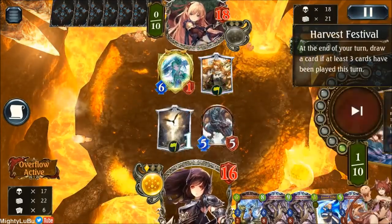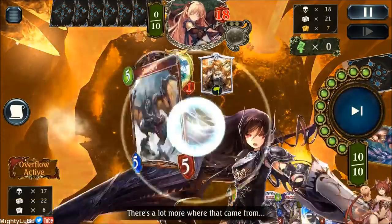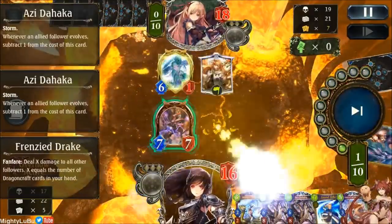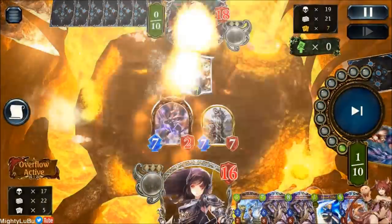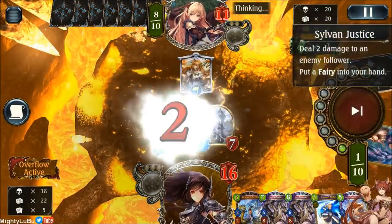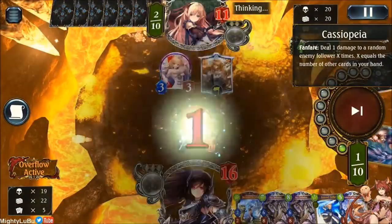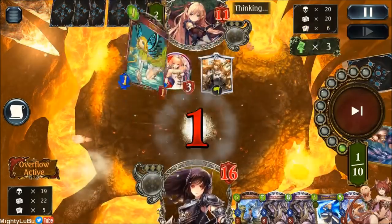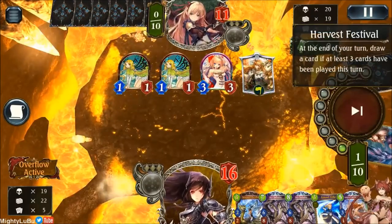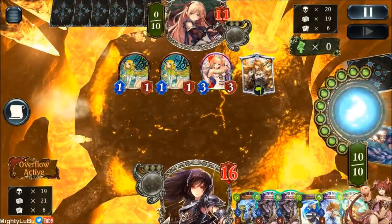Why did he just bring back Eren? I mean he could have brought in another ward — could have been pretty useful. We're going to go for damage here, kind of pressure him down with the 7-7s, into the face we go. He still has more answers — Cassiopeia. He has cleared over 30-30 worth of stats, meaning 30 attack and 30 defense, from all the Drakes and all the Dragons.